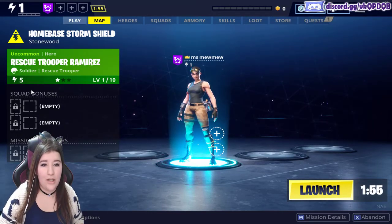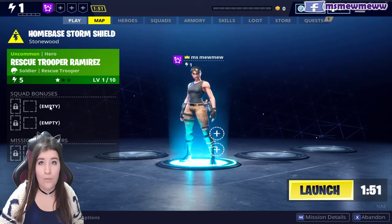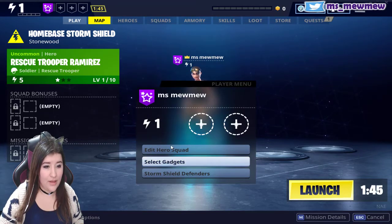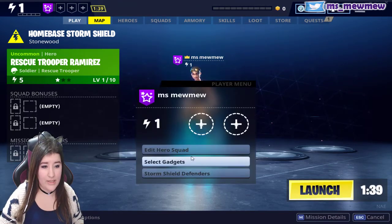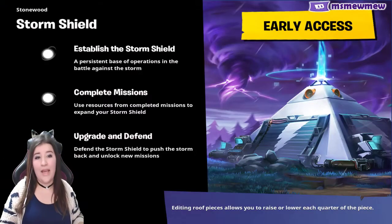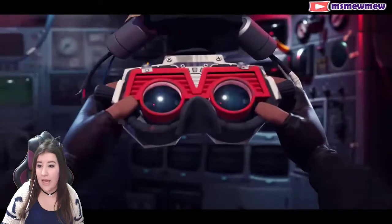Do I always have to be her? Can I be other people? Oh, it's like gadgets — I don't have gadgets apparently. Okay, I'll just launch. So there's your storm shield: a persistent base of operations. Complete missions, upgrade, and defend.